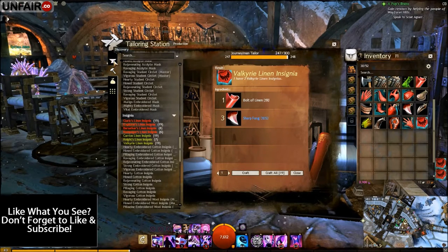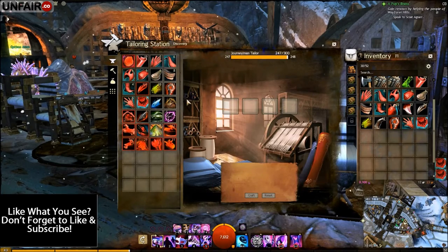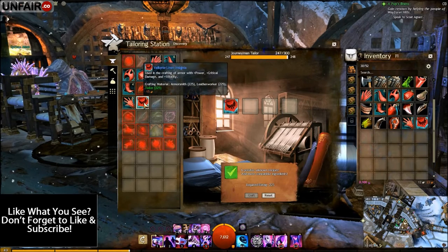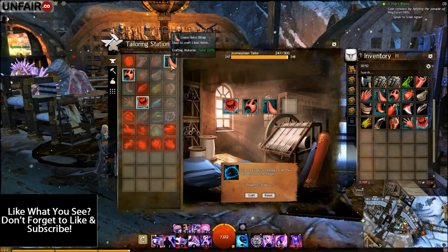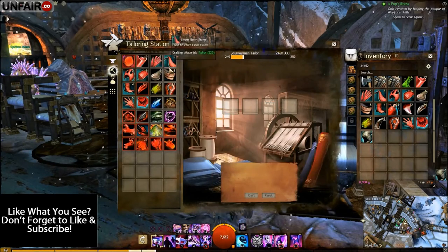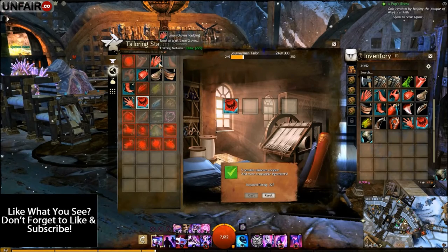Then hop over to the discovery tab and go ahead and discover the valkyrie linen insignias with the helmet and the shoulder piece. This will put you up to 250 trade skill.